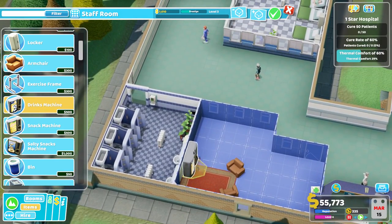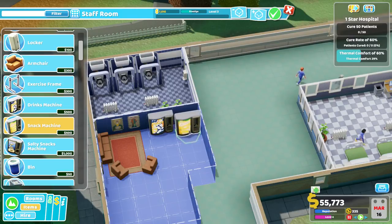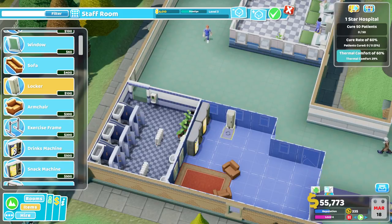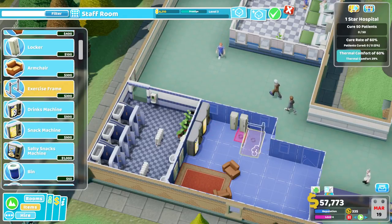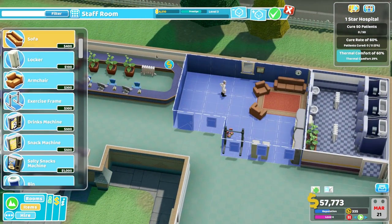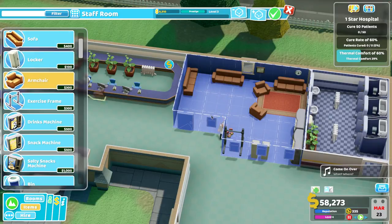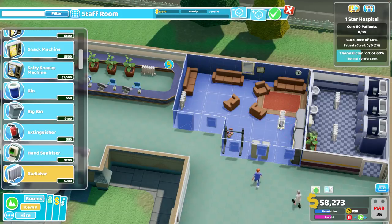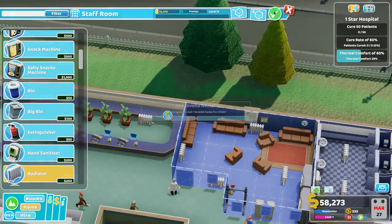There's actually quite a lot of room in here. So I can get that drinks machine in there, and I can get that snack machine in there. I'll give them an exercise frame if they want to unwind with a bit of exercise, and a nicer area over here as well. Keep them nice and warm with a couple of radiators. I think that's not too bad at all. So there we go, Prestige Level 4 — they should be very happy with this staff room where I've given them a bit of everything.